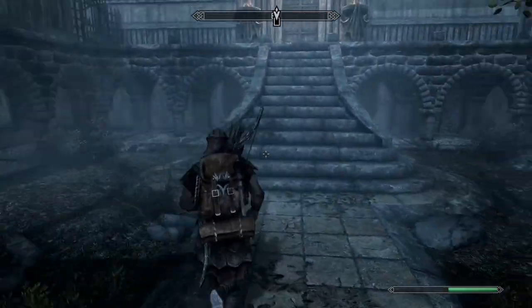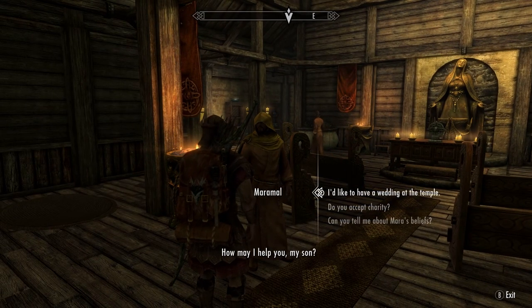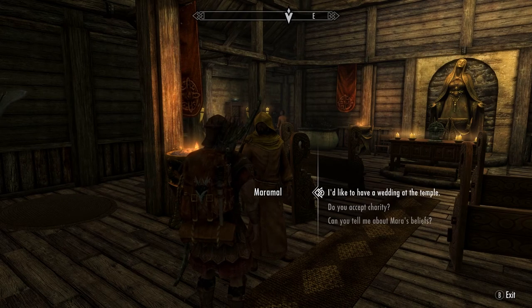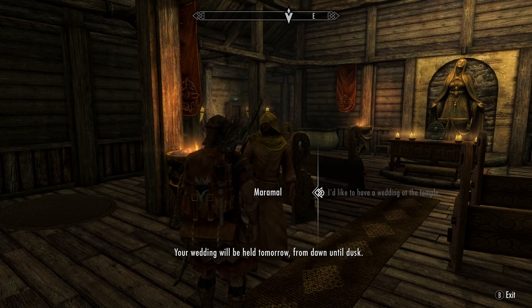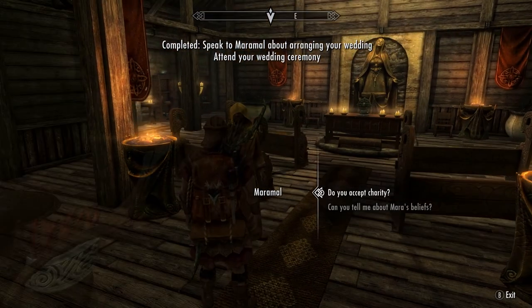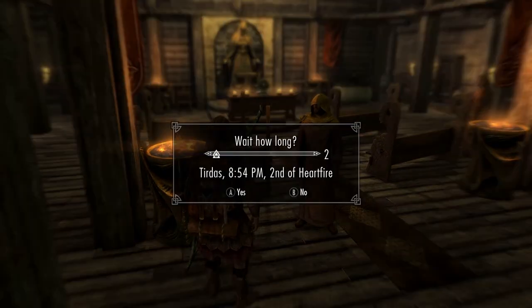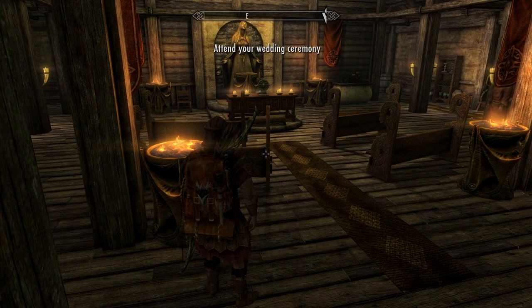My wife would be disappointed in me — or technically my fiancée, soon-to-be wife. 'How may I help you?' 'I would love to have a wedding at the temple.' 'You wish to be married? It's good to see love blossoming even during these difficult times. Your wedding will be held tomorrow from dawn until dusk — don't be late, you don't want to miss your own wedding.' Oh I won't! We'll sleep for 24 hours. In the morning. I'm so excited to get married to the love of my life.